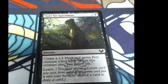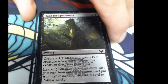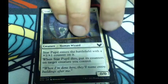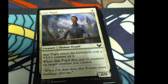Hunt for Specimen: create a 1/1 black and green pest creature token — when this creature dies, you gain one life. Star Pupil enters the battlefield with a +1/+1 counter on it. When Star Pupil dies, put its +1/+1 counter on target creature you control. So it's essentially 1 mana for a 1/1, but you get to move those counters around — that's where you get some value. This is a white creature, so it doesn't combo with the green-black stuff.